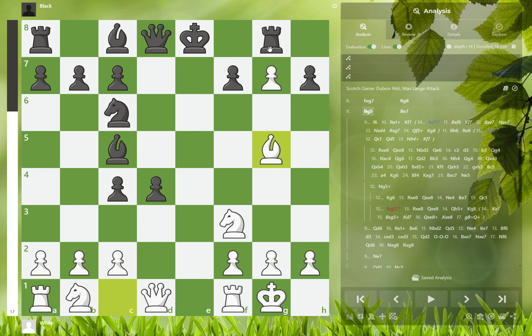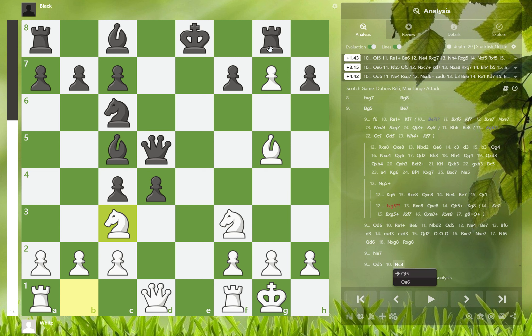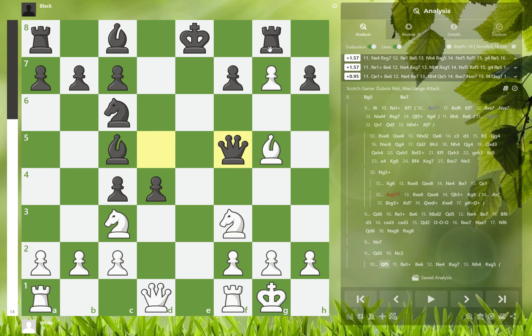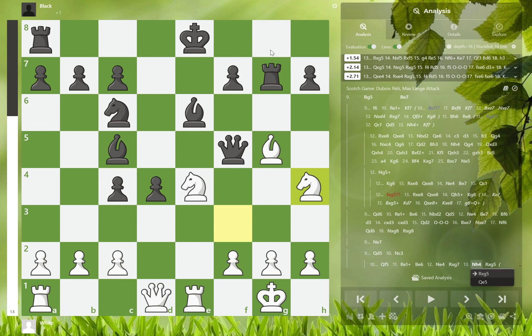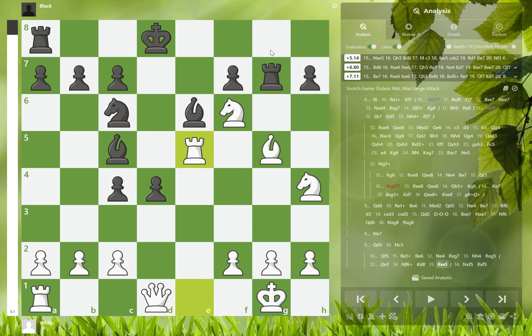So queen to d6 done. The last variation is queen to d5, which is actually more badass than queen to d6. You play the brilliant move knight to c3. It's actually not a sacrifice, because if pawn takes, the queen takes the queen and the queen is not protected. So the best move is to play queen to f5, and after some checks, black literally walks into forks, loses the queen or loses the rook.